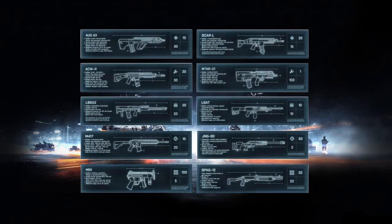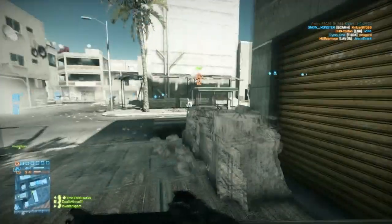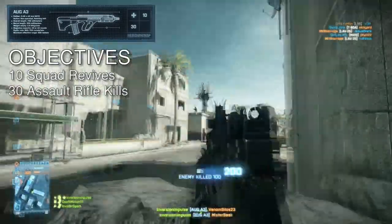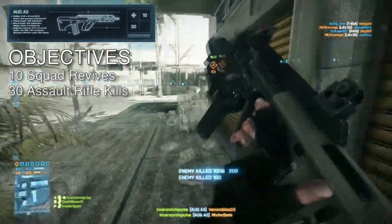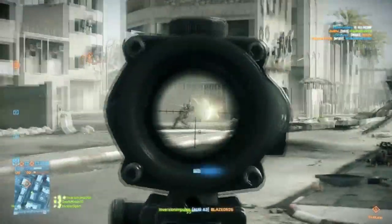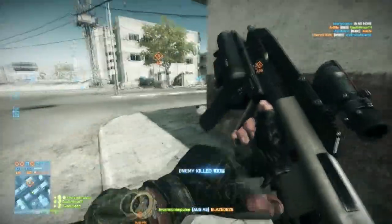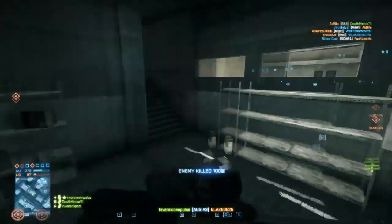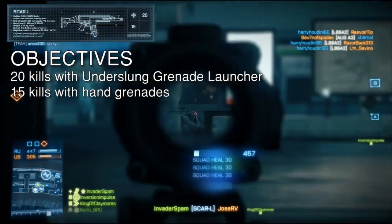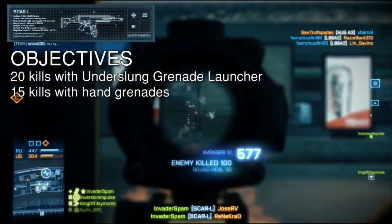First off, we're going to go over the guns. The Assault class gets two new guns: the AUG A3 and the Scar Light. They're both good guns, but the AUG excels at medium range — all other guns trump it from long and short. The Scar is good at long range, but you might as well be using a G3A3 or an AK.